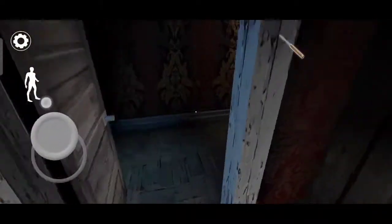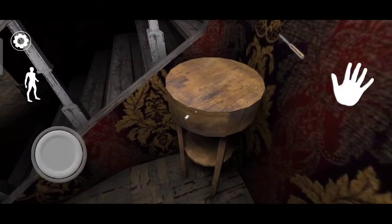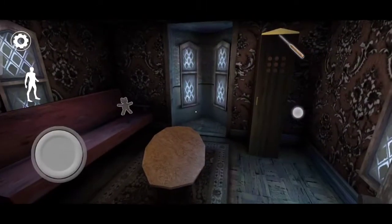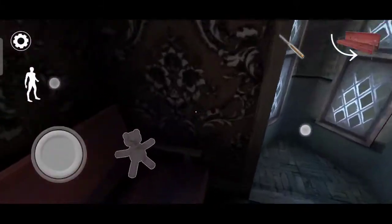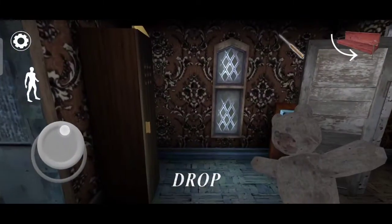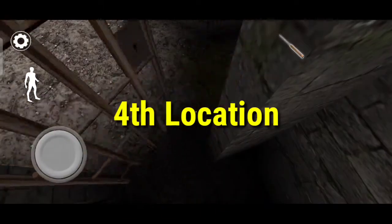Now the third place — come here and check this room. There is nothing here, so I will find another hint and go check that area. Here is teddy! So these are all easy steps, you can find it easily.